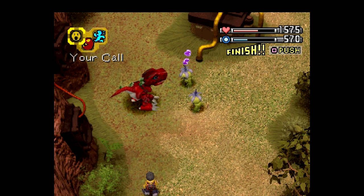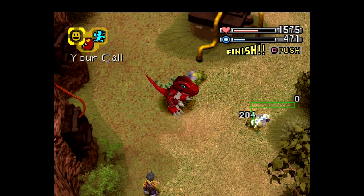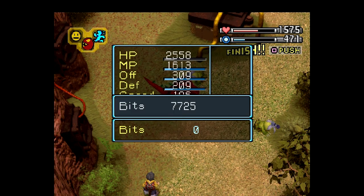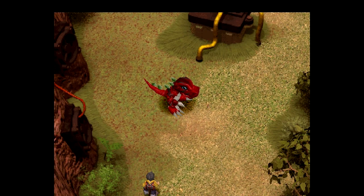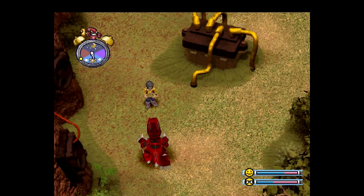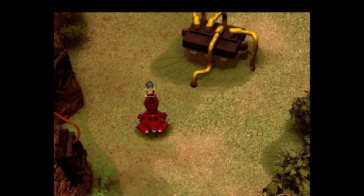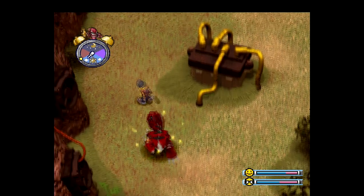Come on Tyrannomon! He was splitting damage between them the whole time - that fight was a lot worse than it needed to be. At least we got a lot of stats for it. We need to move because those Burrymon might come up here. Okay they didn't. We better give him one of these - we don't want to eat an MP disk.